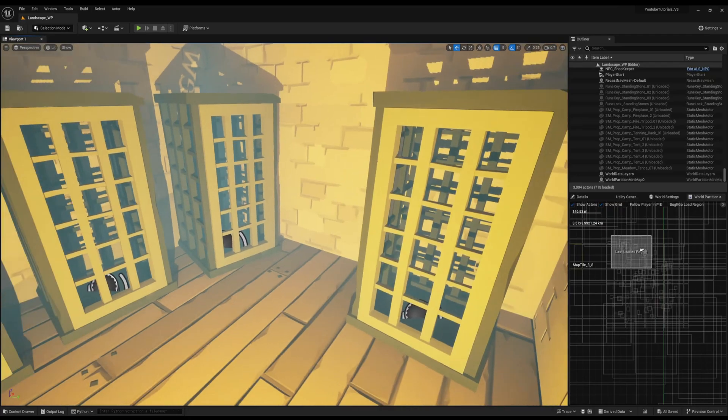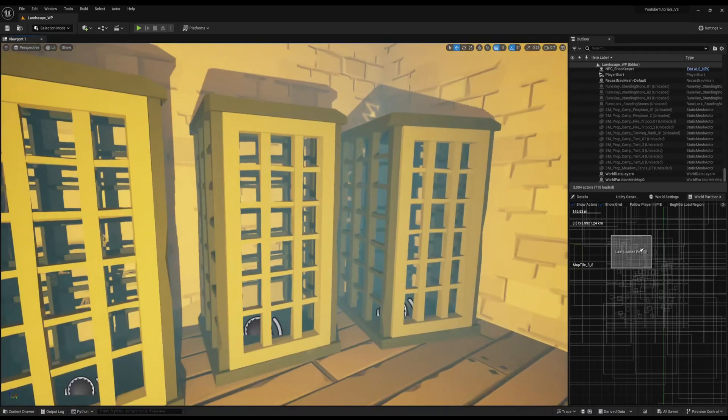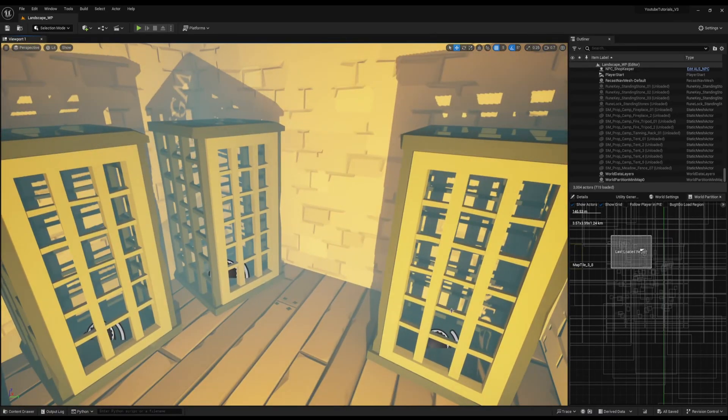So in this next version, what we're going to do is actually start working on the minigames that handle the player escaping. This is going to add a lot more variety to the game, so instead of just having the same repetitive action all the time, we can add a bunch of different minigames that randomise each time you go to a jail cell. It could be that you have to lockpick it, the jail cell's already open, or you have to pick out the guard.